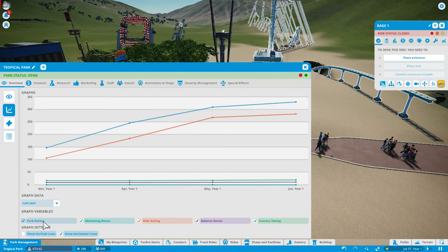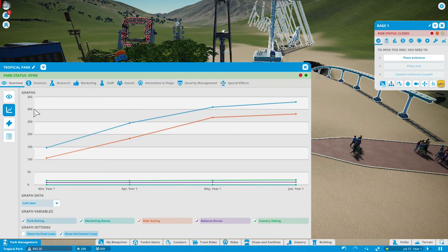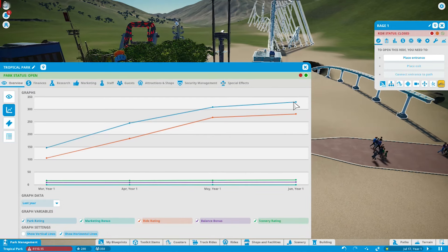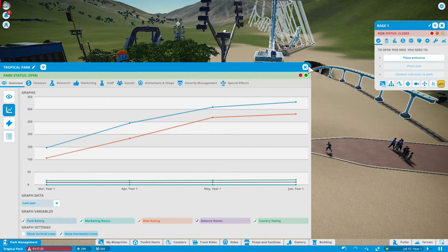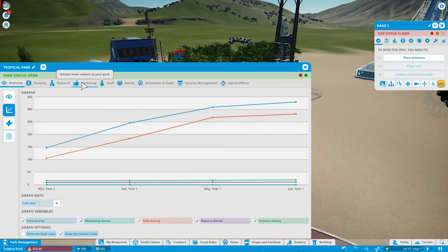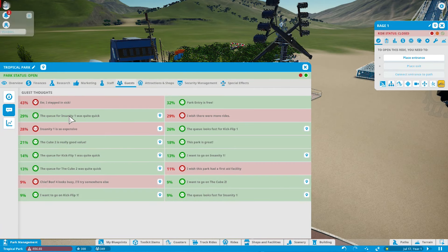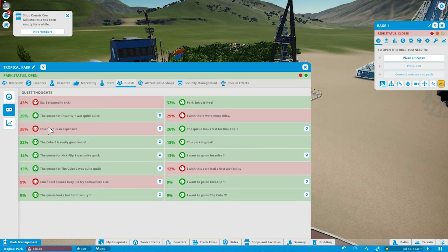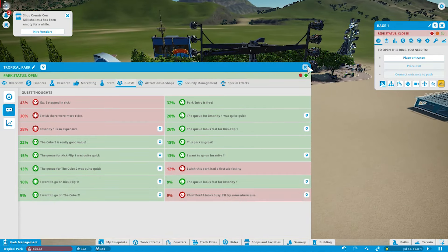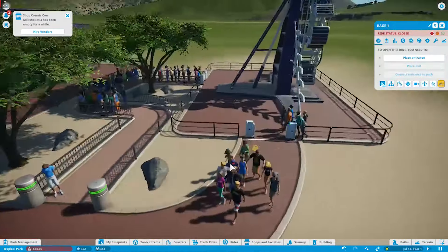So looking at the park rating — the blue — we did drop. We're at 288; previously we were around 330. The main thoughts guests were having: they're sick, wish there were more rides. Insanity is so expensive. I really don't understand what our janitors are doing.